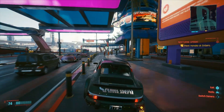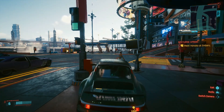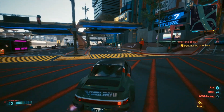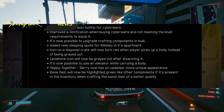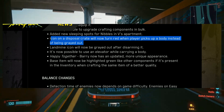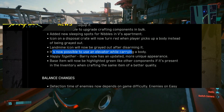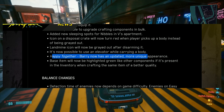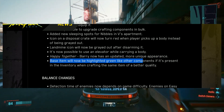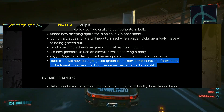The improvements to Cyberpunk are going to be an extremely slow burn until we get the bigger content releases like major expansions. The icon on a disposal crate will now turn red when the player picks up a body instead of being grayed out. Landmine icons will now be grayed out after disarming them. It's now possible to use the elevator when carrying a body. Happy Together's Barry now has an updated, more unique appearance. Base items will now be highlighted green like other components if present in inventory when crafting the same item of better quality.